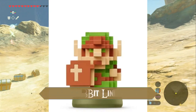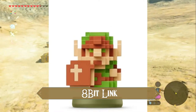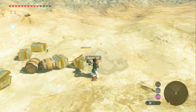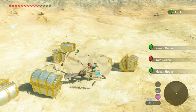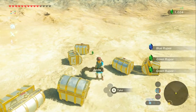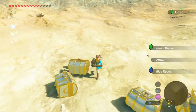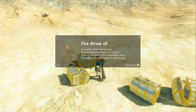And this is 8-Bit Link. Maybe I shouldn't be on such a high hill. We'll take the arrows and the money, and some more money. And inside — more fire arrows.